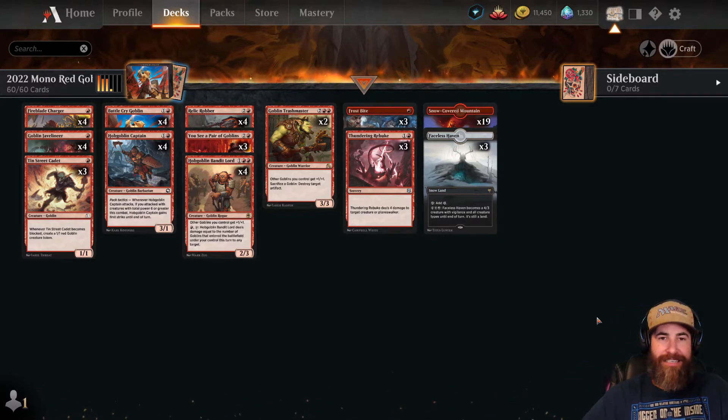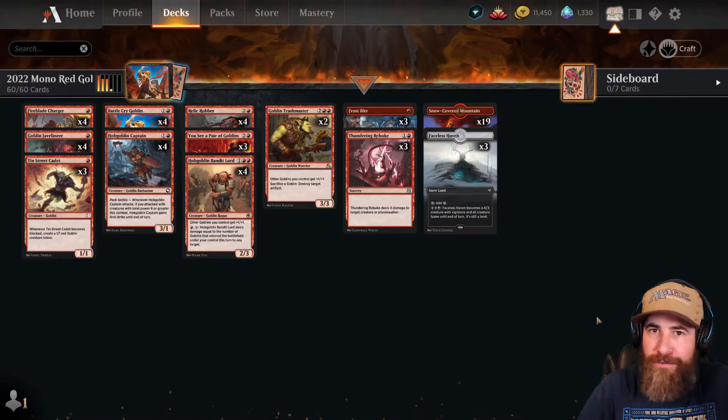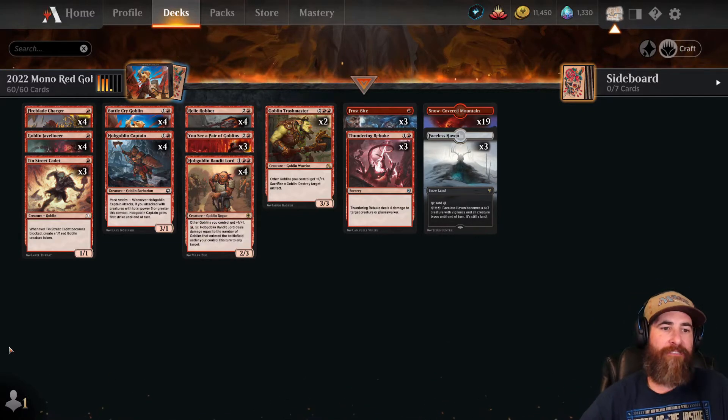This deck is just as fast as mono green, if not a little quicker, and can hold up with mono white too. It's too fast for dragons, too fast for control. It's a blast to play. Let's start with our one-drops.